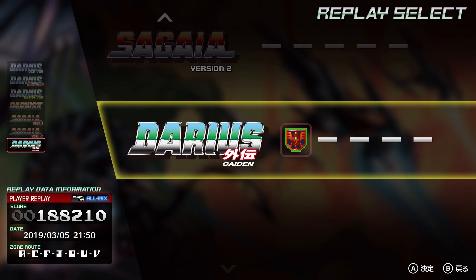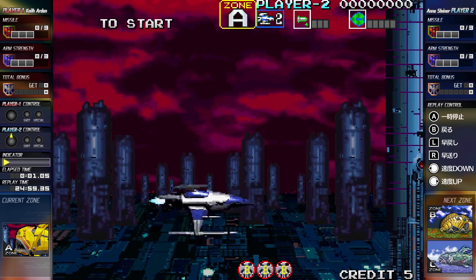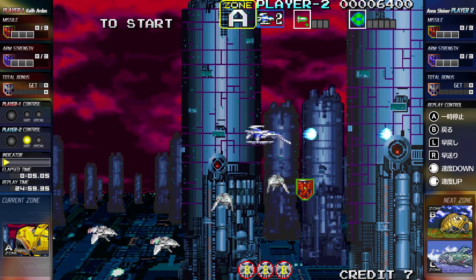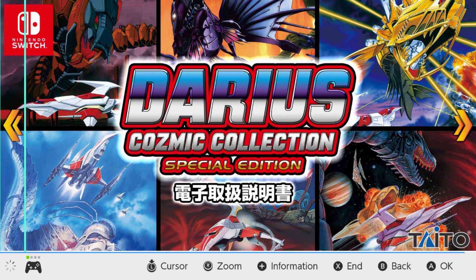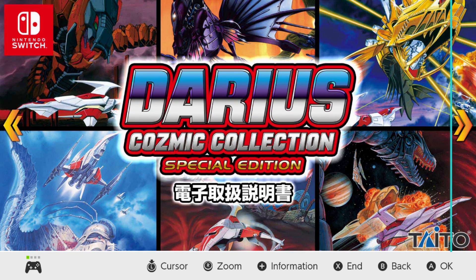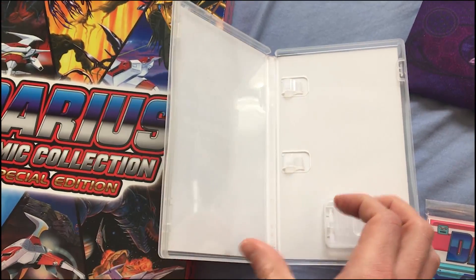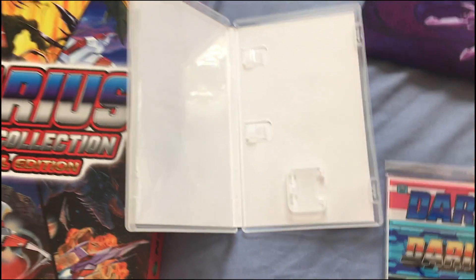We've also got a nice replay feature that actually shows you all of your button inputs, which is really interesting. And there's a game manual too, which is nice because the box doesn't really have anything — there's not even any inside art on the Switch case, which is really weird. I guess I'll just have to make my own.